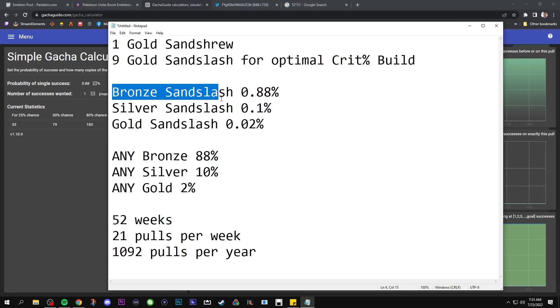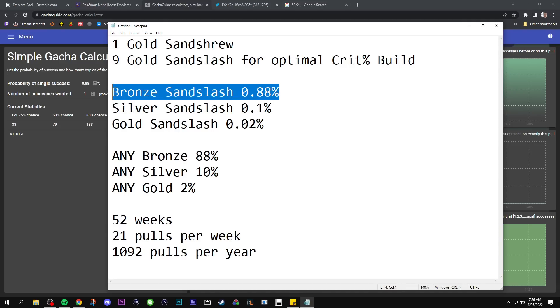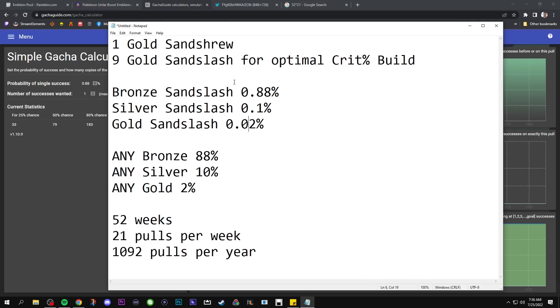Ideally you'd get 81 bronze Sandslash, combine those 81 into 27 silver Sandslash, and combine those 27 silver into nine gold Sandslash emblems, and your build would be complete. To be merciful, I'm going to combine all chances — bronze, silver, and gold — and just say there's a 1% chance to get any Sandslash medal of any kind. And we want nine of them. On average, it's going to take 900 pulls to get nine Sandslash emblems of any kind.